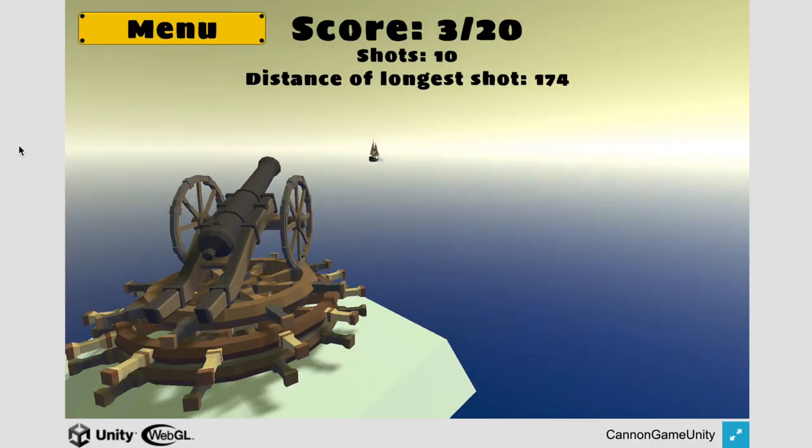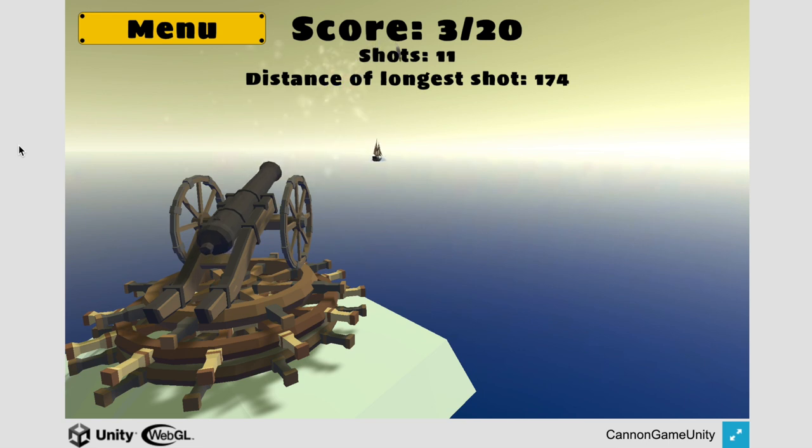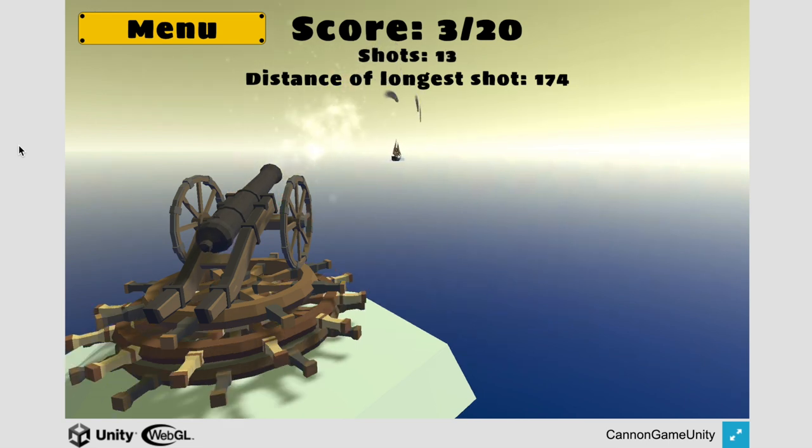Where we're starting is having a bunch of ships randomly spawned onto a plane, and you can blow them up until you get 20 points. It's pretty good — very simple, but how can we make this more awesome? That's what I want to address next.